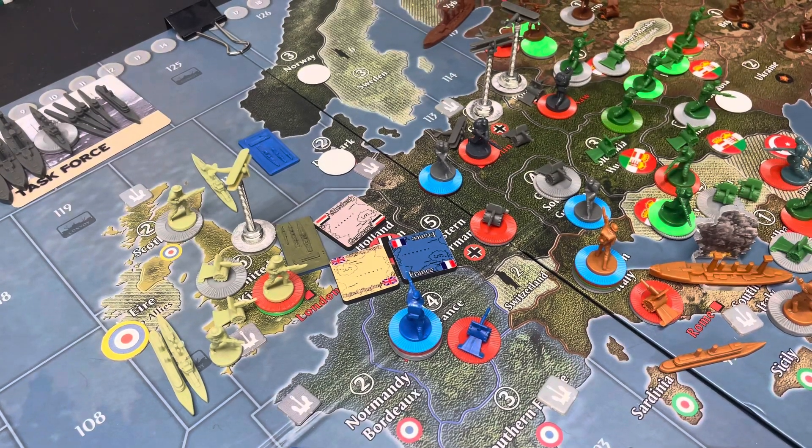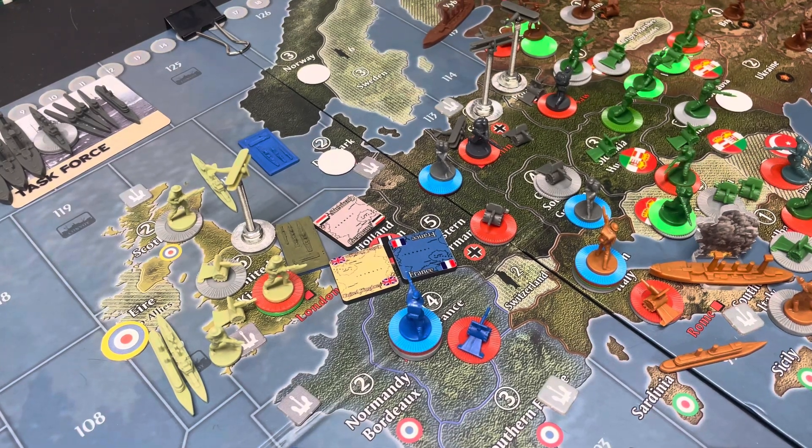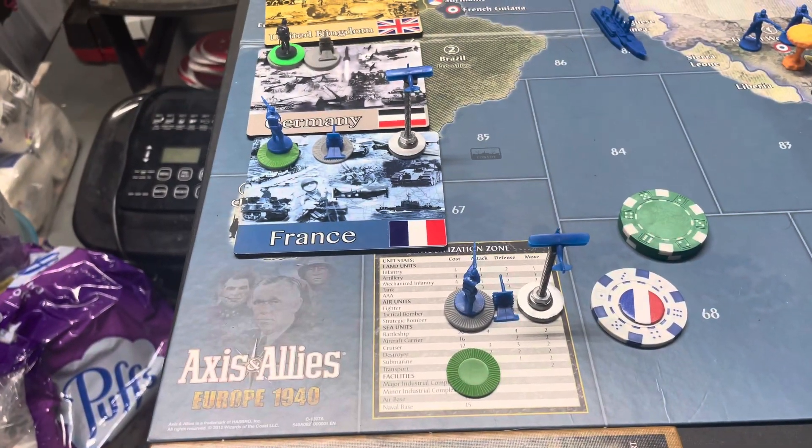What's going on guys, this is Red Bull Tanker with Axis and Allies Global 1914, turn 2 for the French Empire. We had 20 to spend, we spent 19 of it. We are buying 3 infantry and artillery and a fighter.